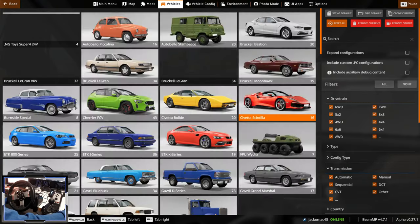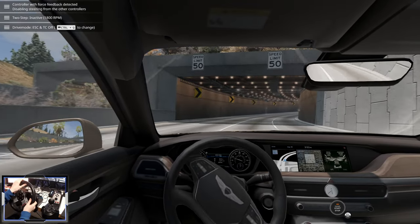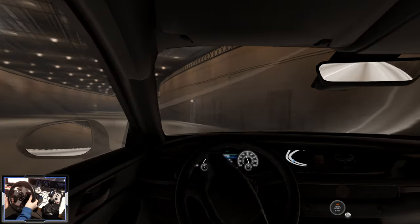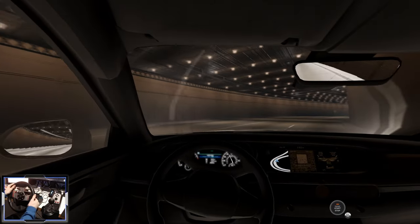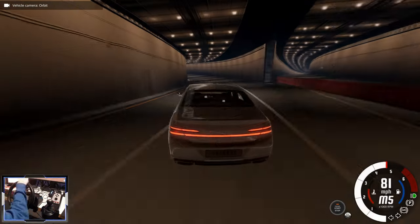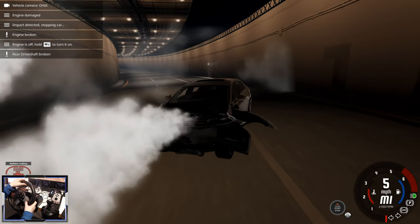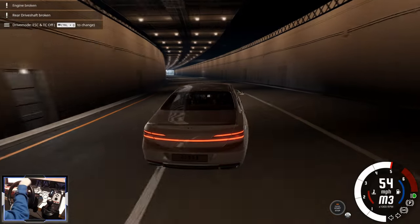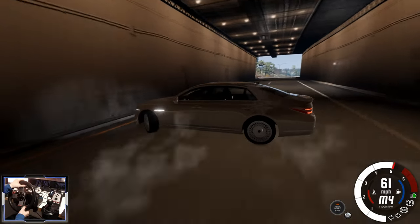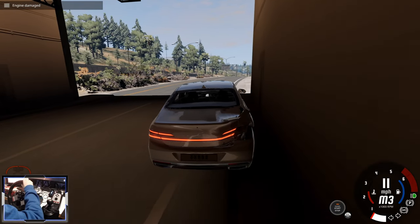The rear-wheel-drive variant - is this going to be the drift king we need? Turn the traction control off and go. Nearly. Not bad. That was a big crash right there. It's quite powerful, but not massively set up for drifting.